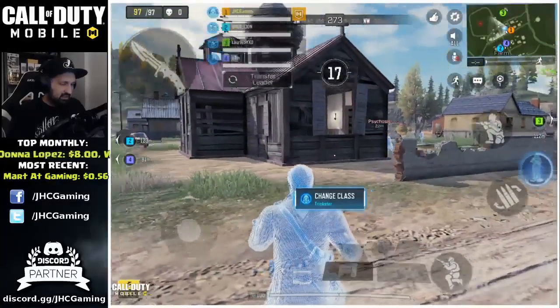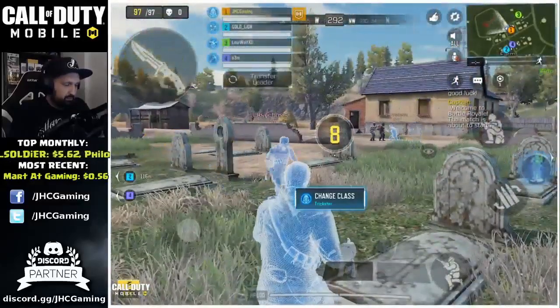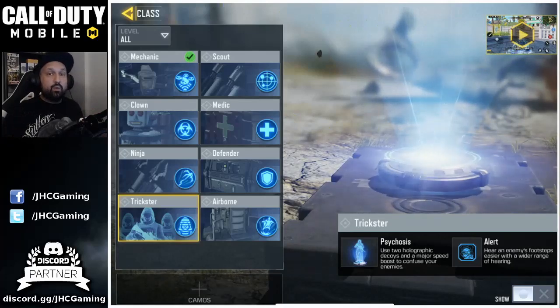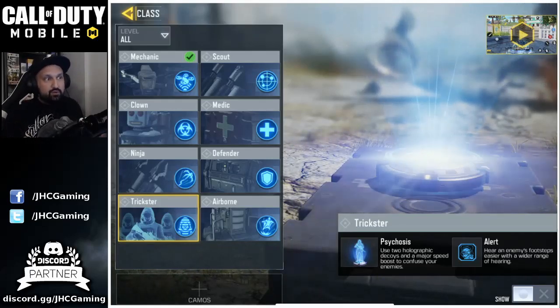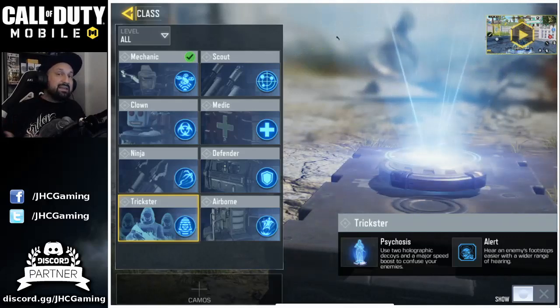Remember the word confusion. The passive skill is called Alert — it says you're gonna hear the enemies' footsteps easier and with a wider range of hearing. In Battle Royale it's not like multiplayer where you have a lot of close-range situations. In Battle Royale you have a lot of long-range combat, so in the final circles in a building area it's more useful, but in open fields and mountains I don't think the passive is very good.